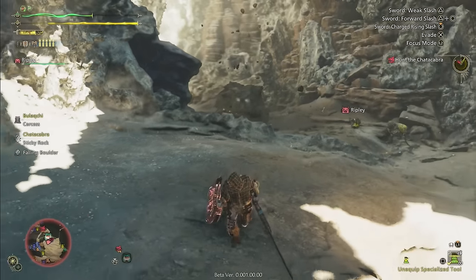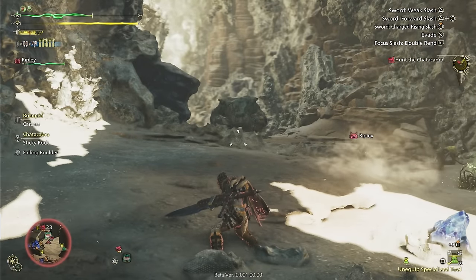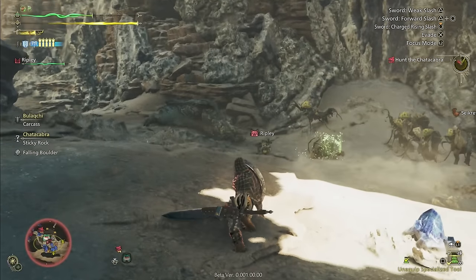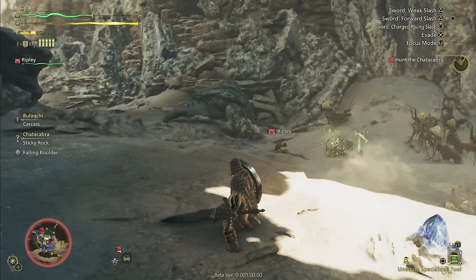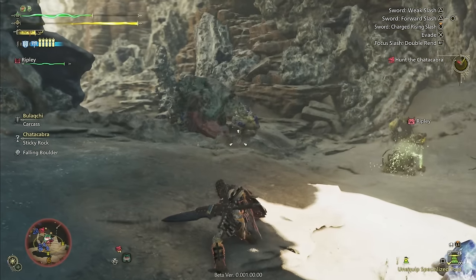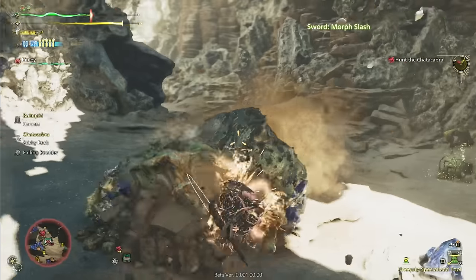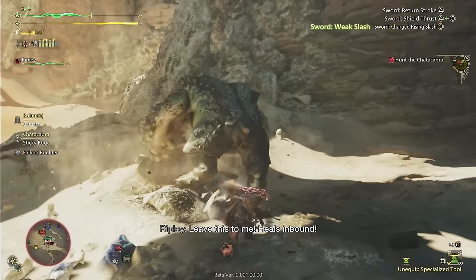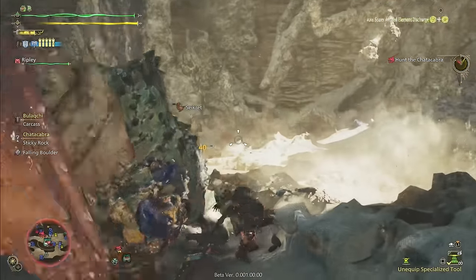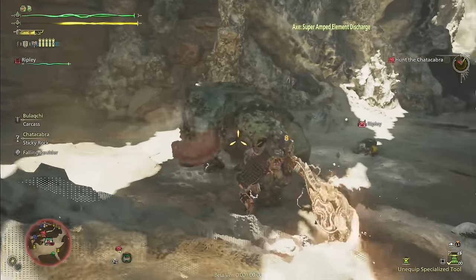Guard pointing, and now here in Wilds perfect guarding, are crucial parts of any advanced Charge Blade user's arsenal. These allow you to skip the longer combos needed to get you to your hardest hitting attacks, allowing for better DPS, but they also allow you to effectively turn your defense into offense and give you some extra defensive capabilities through extra guard, which aids in survivability as well.